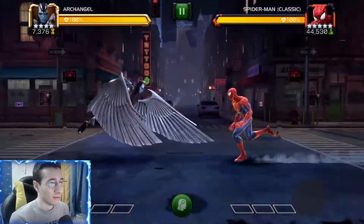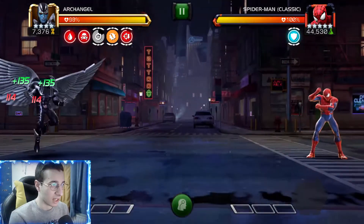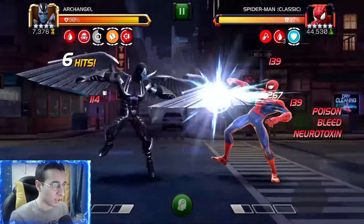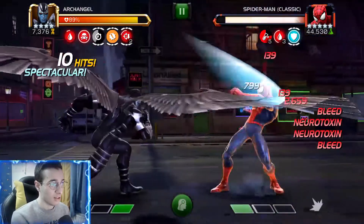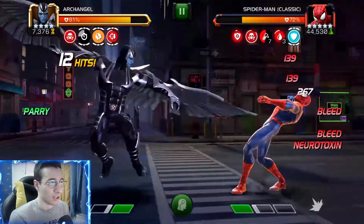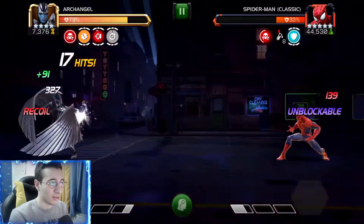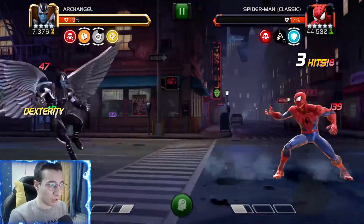Moving on to the second boss in Chapter 1, we got Spider-Man. This guy has Spry, so every time he evades it puts a fatigue on us and reduces our critical rating by a little bit. Also this guy has a node that says we gain 125 more attack if we are using mutants, and with Archangel that's just crazy.